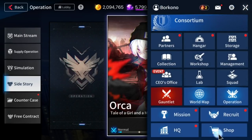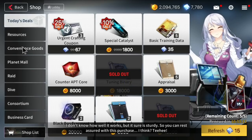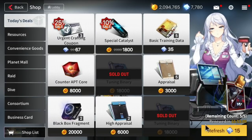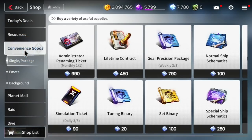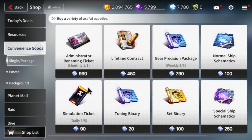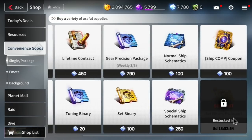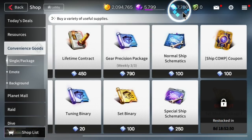When it comes to the shop, make sure to buy out a couple of things. Go into the exchange center — buy out any binary that you see. I don't recommend refreshing yet. When it comes to convenience goods, the only thing worth buying is the simulation ticket — one or two. Feel free to buy the set binary as well if you want; you can buy it weekly. I'm being stingy with my quartz because I want to do those awakens.